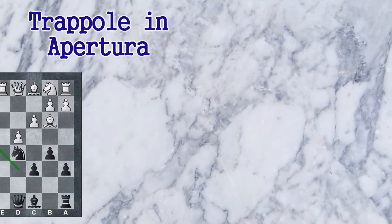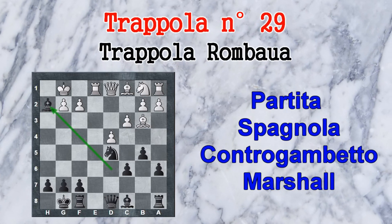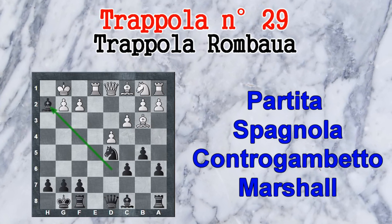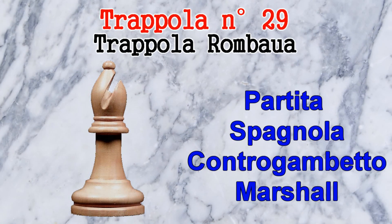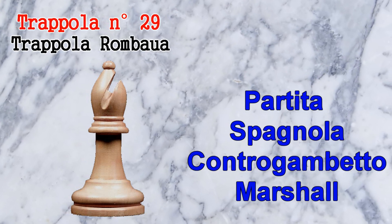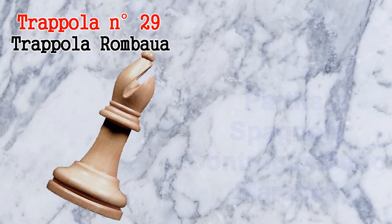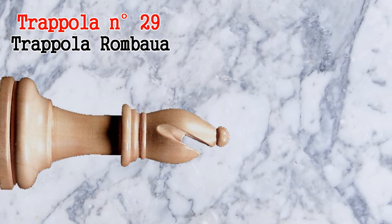In questo video vediamo una trappola che il nero può tendere al bianco, riguardante il contro gambetto Marshall della partita spagnola. Questo è un contro gambetto abbastanza comune che prevede una variante molto tagliente in cui il nero sacrifica un alfiere. Se il bianco non sta molto attento o non conosce bene questa variante, può cadere in una delle diverse trappole che il nero gli può tendere, visto che l'attacco del nero monta mentre il bianco vede assottigliarsi le difese del proprio re.